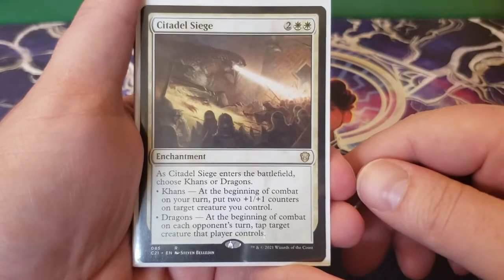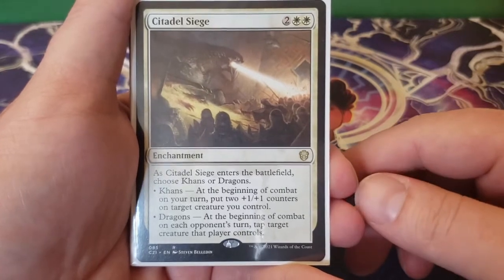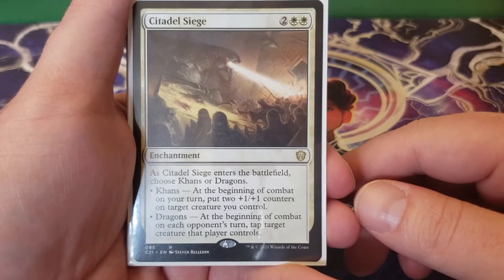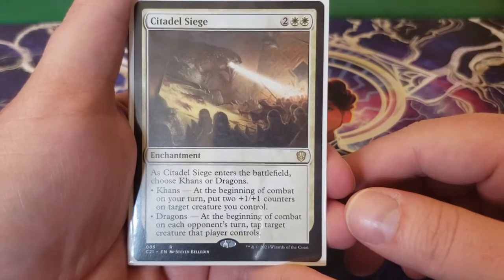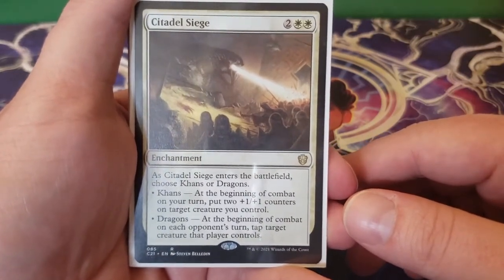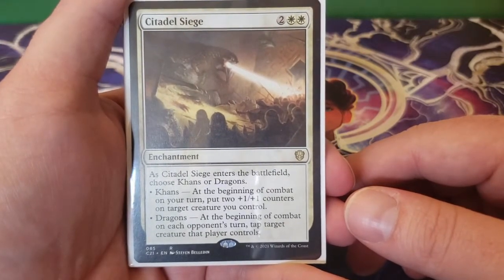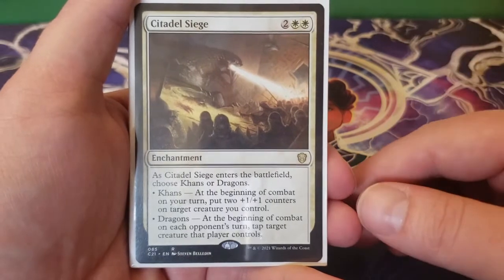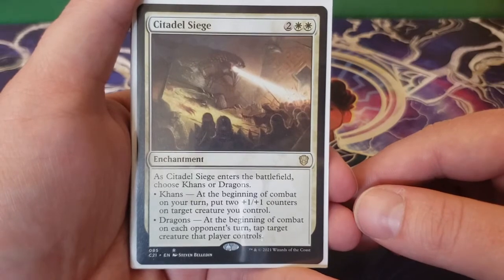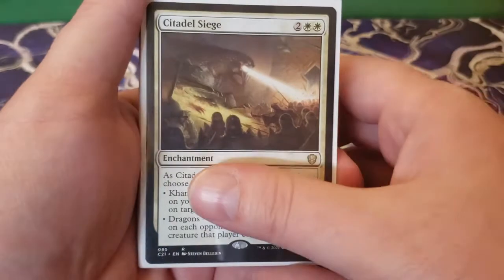Next we have Citadel Siege — two and two white. As Citadel Siege enters the battlefield, you choose Khans or Dragons. If you choose Khans, at the beginning of combat on your turn, put two plus one, plus one counters on target creature you control. If you choose Dragons, at the beginning of combat on each opponent's turn, tap target creature that player controls. It's versatile — if it's early game and you need a huge amount of plus one, plus one counters, you pick Khans. Maybe late game you want more evasion or to keep tapping something big that could block you — then you choose Dragons. Either way, a very good card.